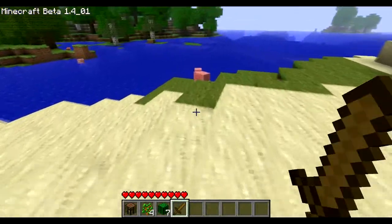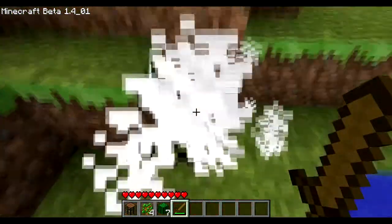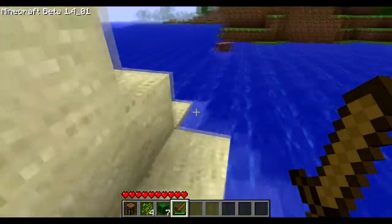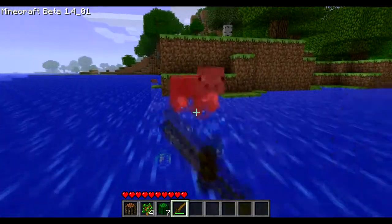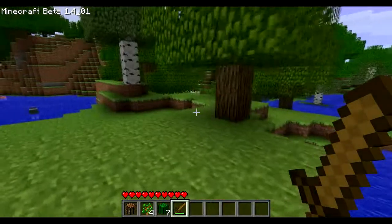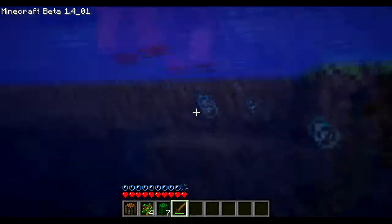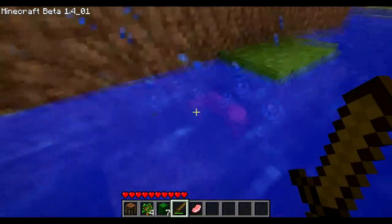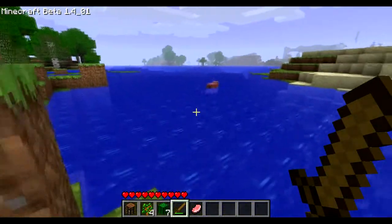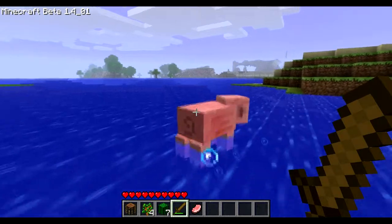There's the piggy right there. Piggy, I'm sorry, but you were going to die. He didn't give us anything. Was there not even a pork chop way back in 1.4? Oh, there we go — there's a pork chop. It's got the little black outline on it. I keep trying to sprint but it's not going to get me anywhere. So our goal is to make it over there by sundown and build a preliminary home.